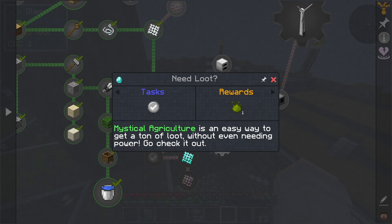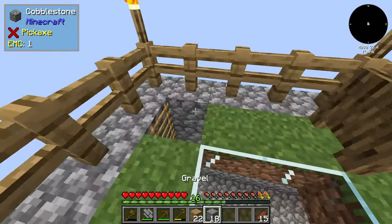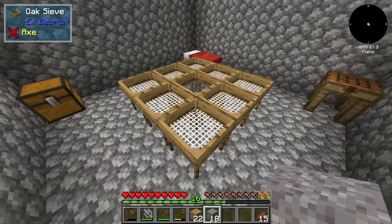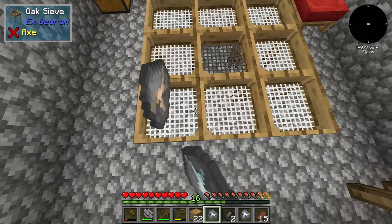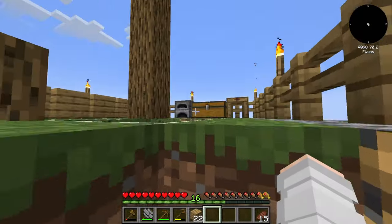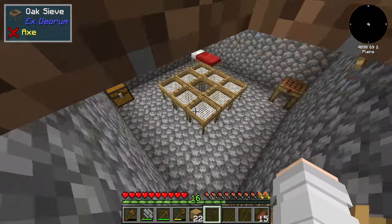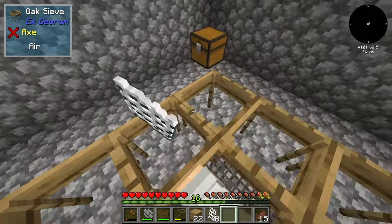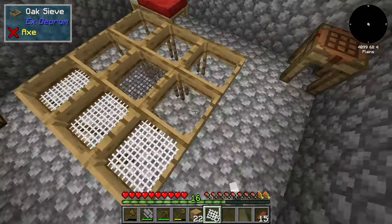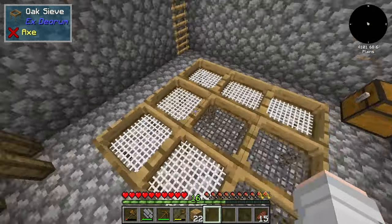Got scrambled eggs — we're going to save that for a good occasion. Mystical agriculture is an easy way to get a ton of loot without even needing power, go check it out. Two compressed cobblestone is going to give us 918 gravel. We can go ahead and use this down here. This is honestly a very enjoyable and calm and also just rewarding activity. I love this. And we're actually starting to get quite a bit of flint, which is good. I'm going to start upgrading these and use the flint ones instead because we're going to get higher chances of getting stuff.